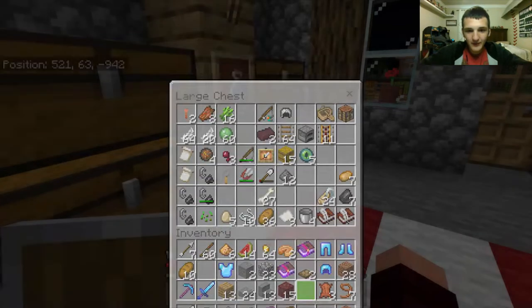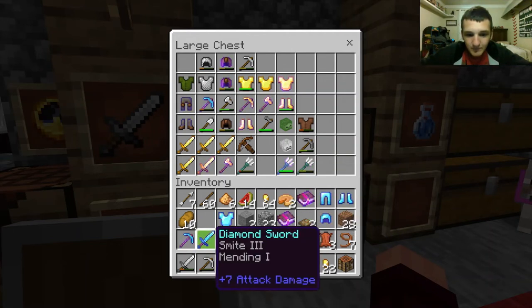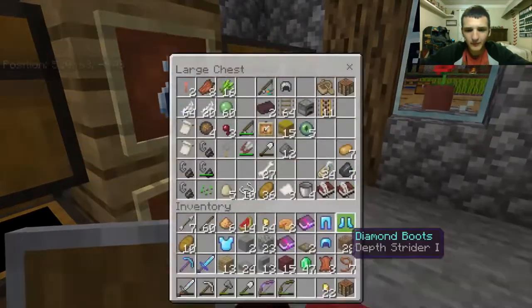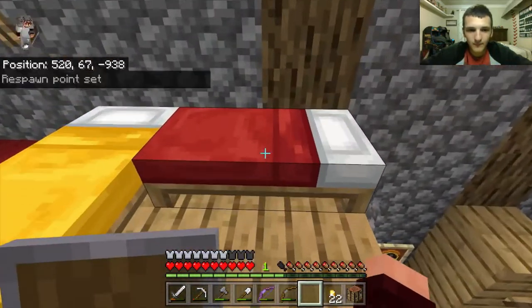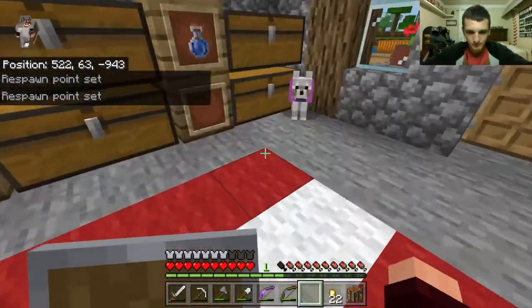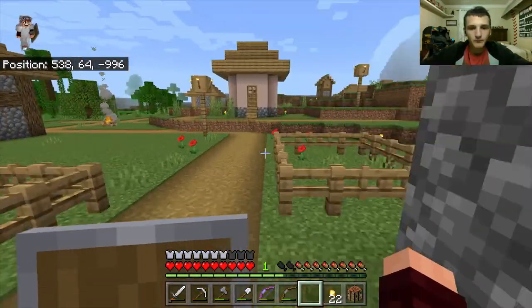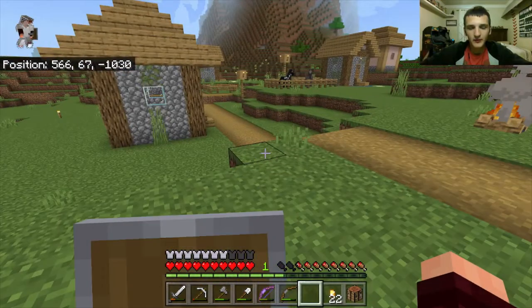All my armor is stitched up now. Is there certain objects I can put mending on? Let me grab some paper. I have a villager that'll sell me a mending enchanting book if I can — a mending enchanting book! So I just need some emeralds and a book.